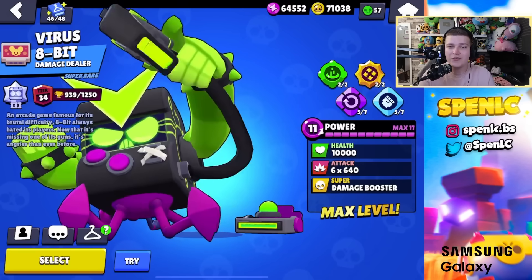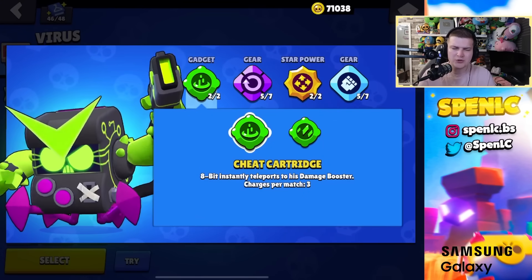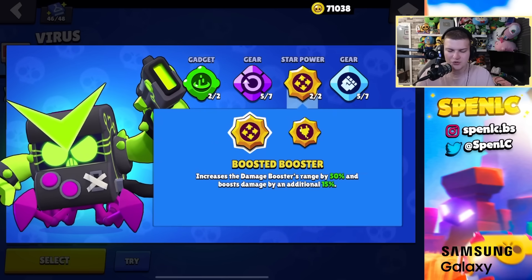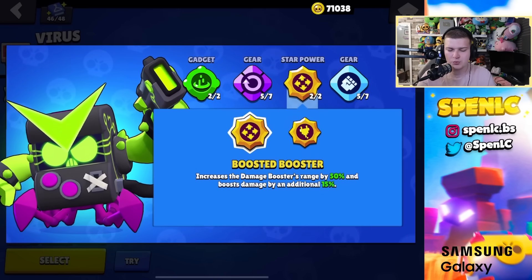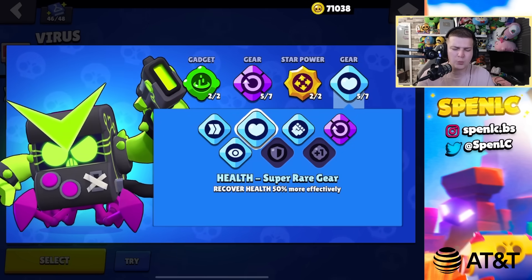Starting with 8-Bit: both gadgets are decent but cheat cartridge 90% of the time, except on heist where you want extra credits. For star power, boosted booster 90% of the time — it's the main reason 8-Bit is strong in the meta. Use plugged in against snipers if needed. Reload speed gear all the time, and if you need a second gear, go health gear since he has a lot of HP.